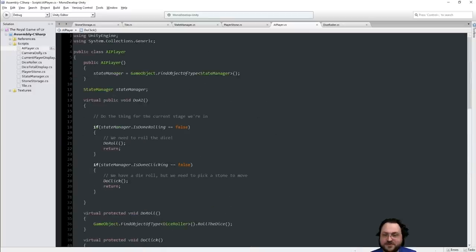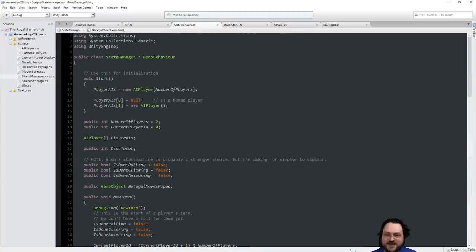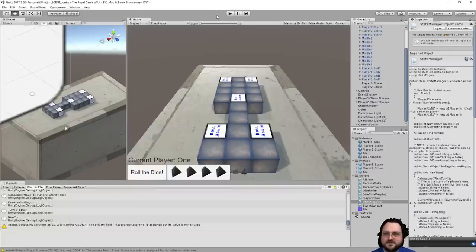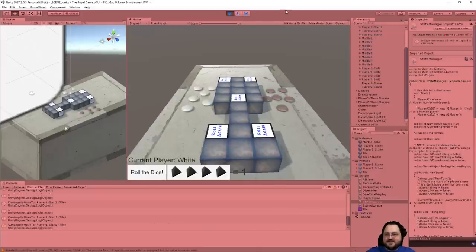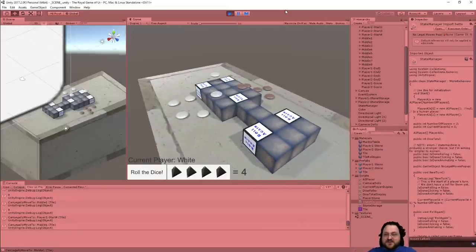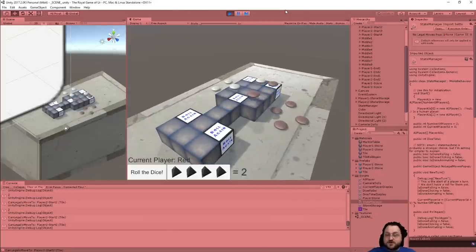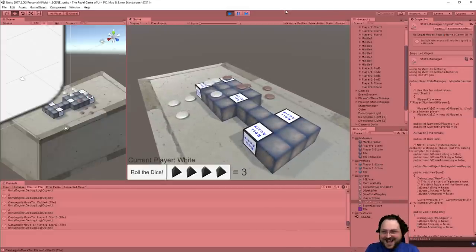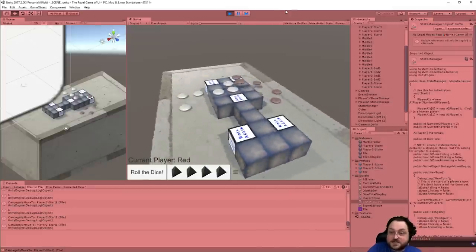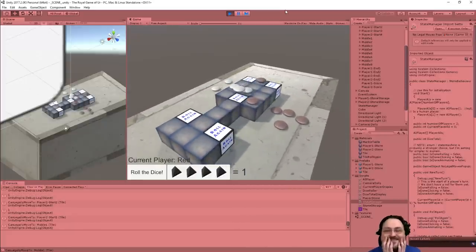What would be really funny without the delay — if I go to the state manager and make both players AI, I think they're going to do their moves so fast that the camera is just going to be... Let's hit play for AI versus AI. The AI could only make that one move — it was the only legal move it had, so it had to move that stone again. It got a roll again — look at it go! This is awesome. How did we not make a code error?